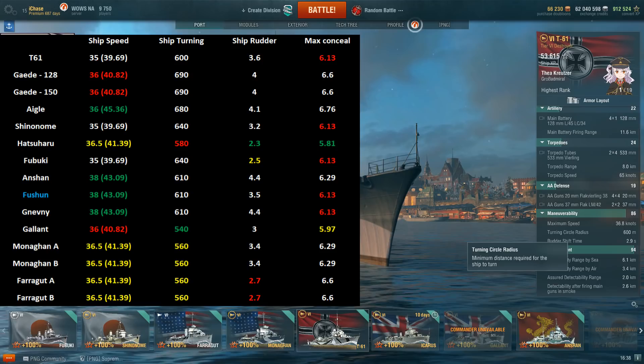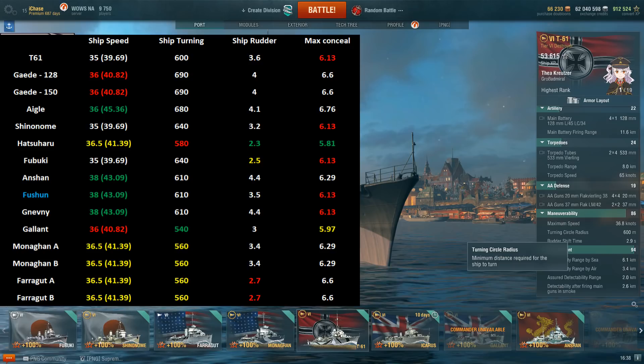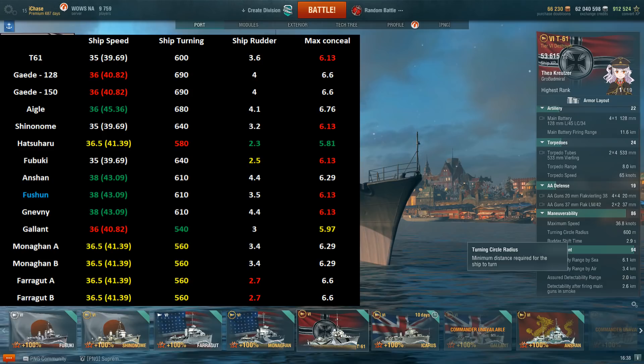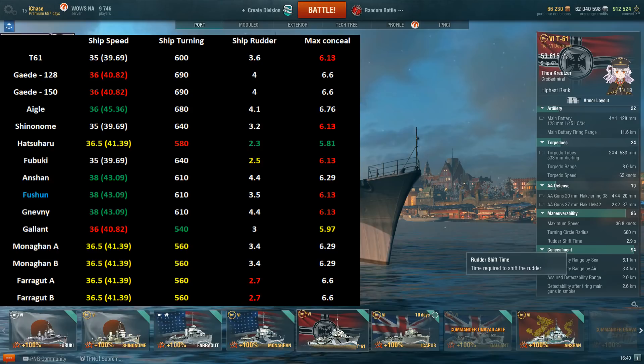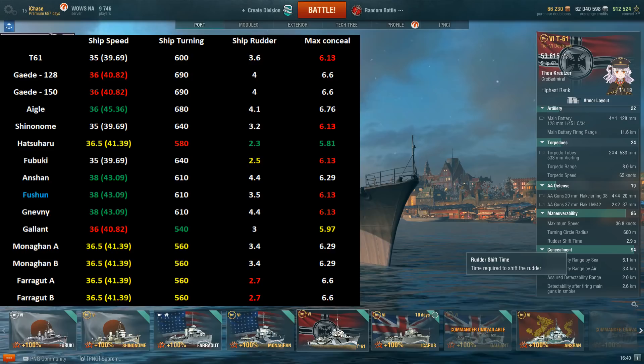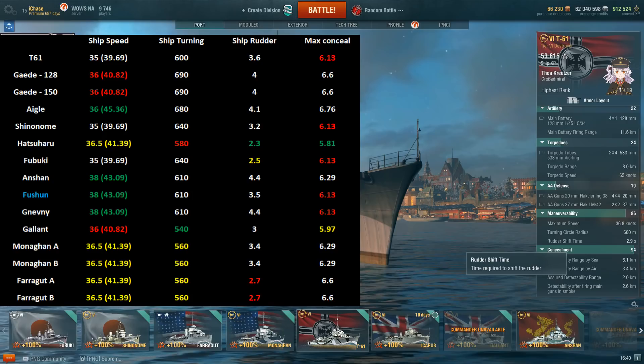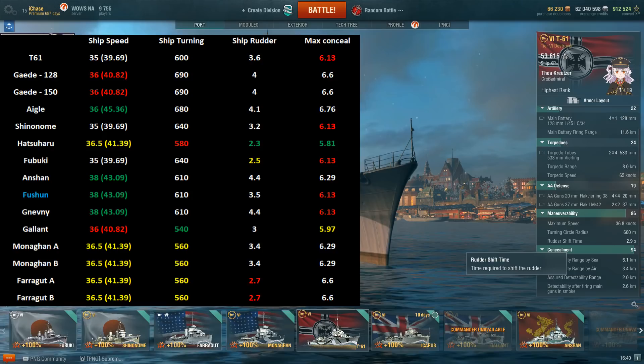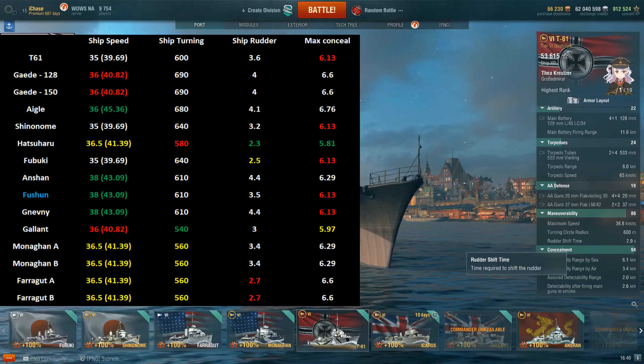There are destroyers that will be more agile — Gallant has an amazing 540m turning circle, the US destroyers are at 560m, Hatsuharu is around 580m. But compared to the Gaede at around 690m, 600 is pretty reasonable. Finally, stock rudder shift time is 3.6 seconds — not the best in class. With a rudder shift mod it goes to 2.9 seconds, which is okay, but the slower speed of the ship does make her feel occasionally sluggish in battle.